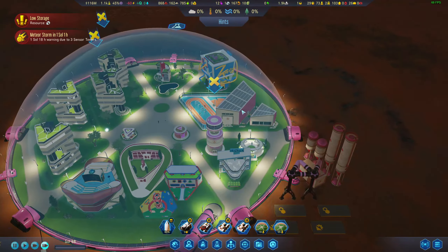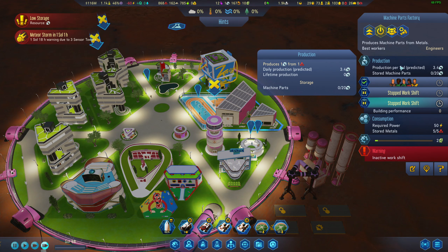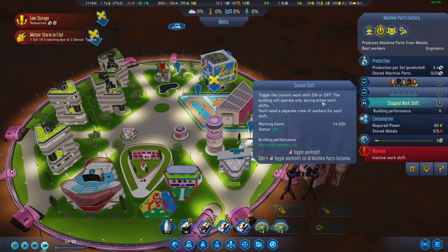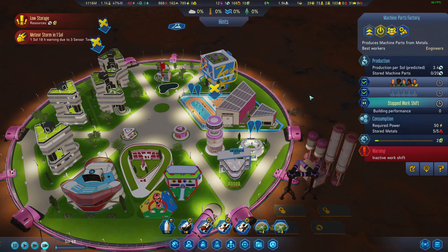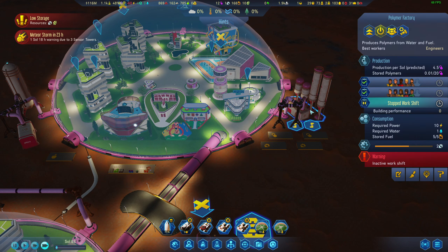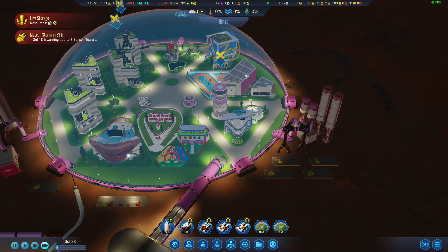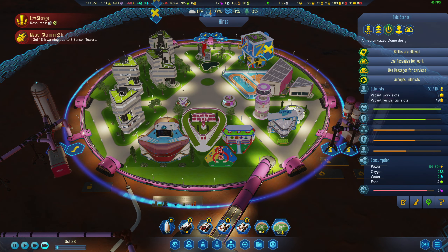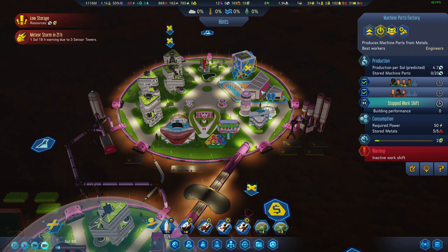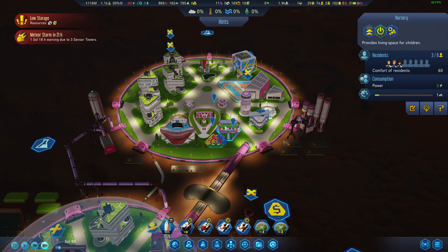We do not want to run out of machine parts — we're making 3.4 and our consumption is 1.7, I'm happy with that. I'd love to get to a point where I'm producing just an absurd amount of both resources and breeding people — that's the happy medium. Producing what your colony needs and breeding people, we want to have lots of babies.